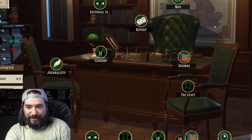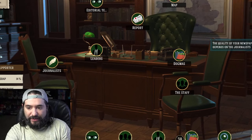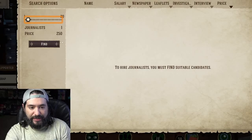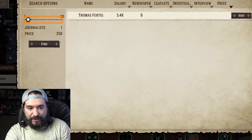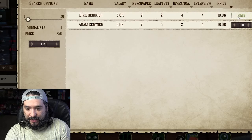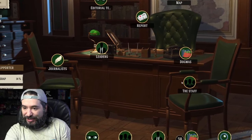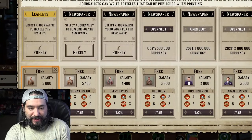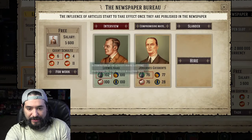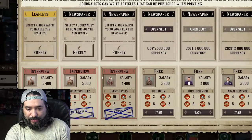Hire four journalists — okay, let's go to journalists. Can I hire four? Let's do Thomas, this guy, this guy. You know what, screw it, we'll do five. Fill in the two posts in the editorial office — alright. Task, there we go. For work, for work.